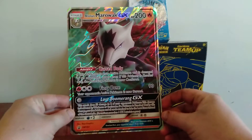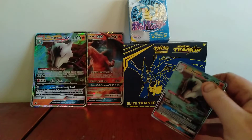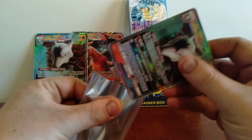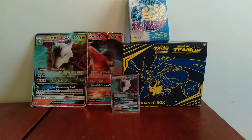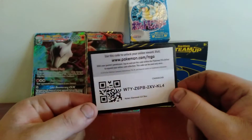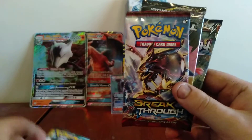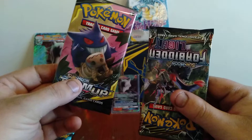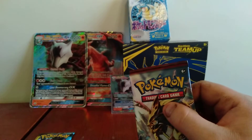Here is the oversized card — getting quite a lot of these recently. Here's the regular promo — let's put that in a sleeve. As you can see, this is straight after the last pack battle; I haven't really moved anything. Here's the code card, and here are the four booster packs: we have a Team Up, a Breakthrough, another Team Up, and a Forbidden Light. This one feels really thick compared to the others — I suppose there are more cards in it.